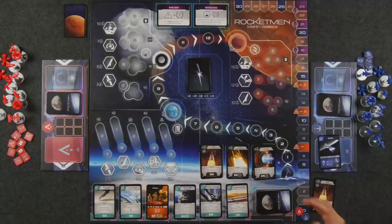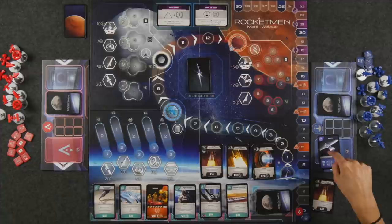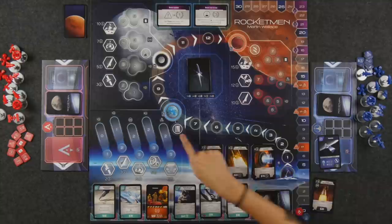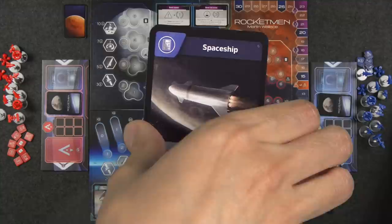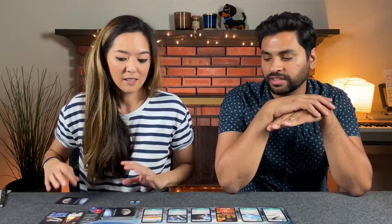At the end of your turn, you have the opportunity to launch exactly one mission — it's optional. Each destination has a certain number of spaces the rocket needs to advance to for the mission to succeed. For Earth's orbit I need to reach eight spaces. You can increase your chances by placing cards in your launch pad that show a symbol corresponding to the location — Earth's orbit uses the computer symbol. This is all done pre-launch during the action phase, not after the decision is made.